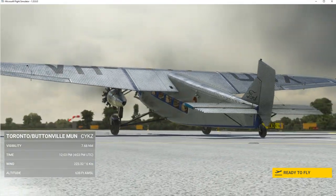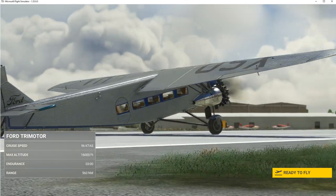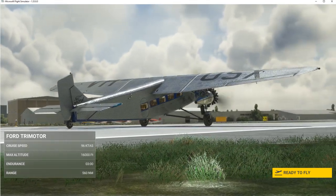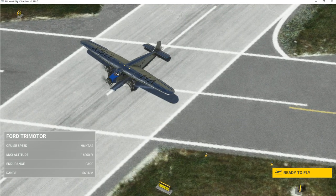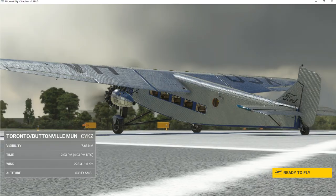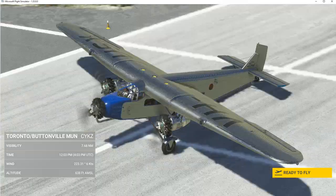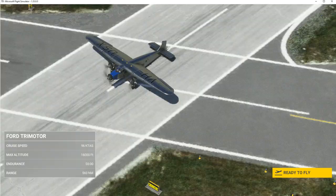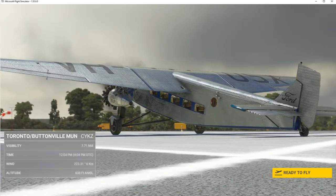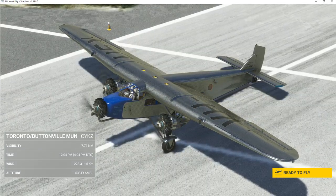It was affectionately known as the 'Tin Goose' or the 'Flying Washboard' because of its corrugated exterior. Ford also had the Model T car, the 'Tin Lizzy,' so maybe the name came from that. According to Larry Jandorf, the name came because it waddled down the runway like a goose and had three loud engines that sounded like a goose honking. Ford closed its airplane division in 1933 due to poor sales during the Great Depression.